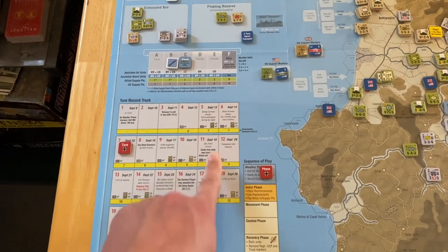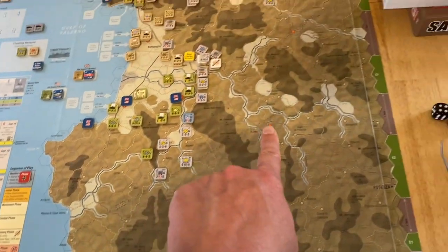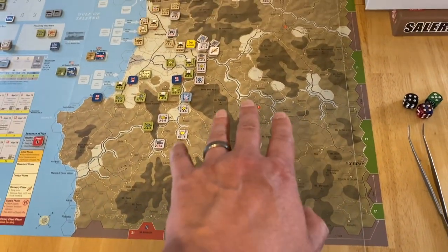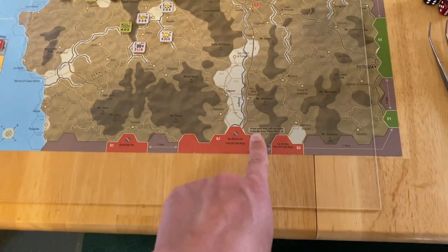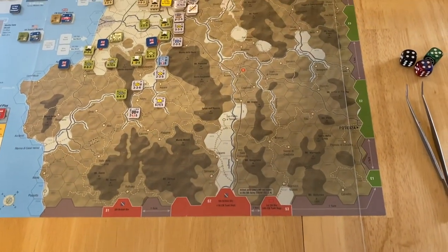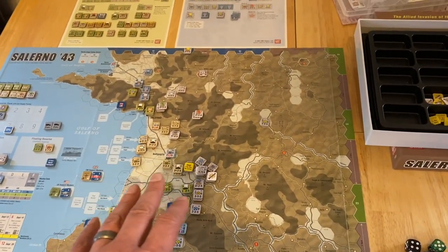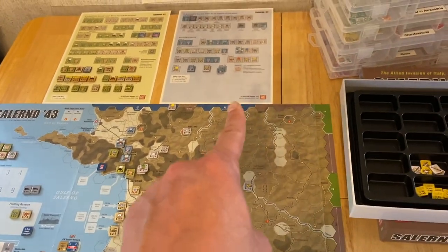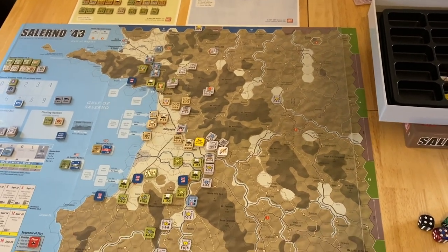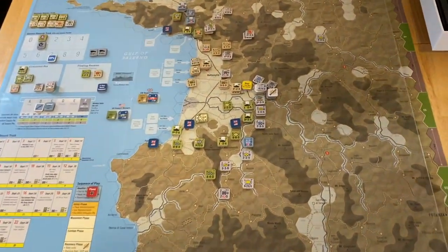Turn 11 is when the 8th Army arrives and the map is divided into army zones. There's a hashed line that runs like an L-shape across the map. The 8th Army pays one movement point for roads in their sector, so they move slower than normal, but they start moving up and the goal is to get the Allied army moving northward towards Rome, exiting off the north edge of the map — kind of like in Normandy '44 when you're trying to get into Brittany, or in Ardenne '44 when you're trying to exit Germans off the map on the other side of the Meuse River.